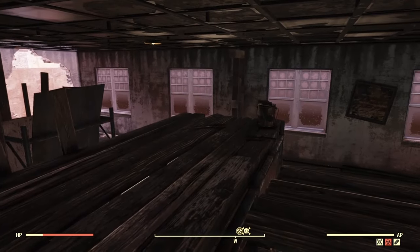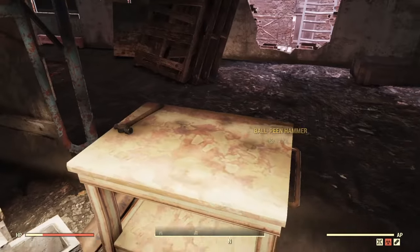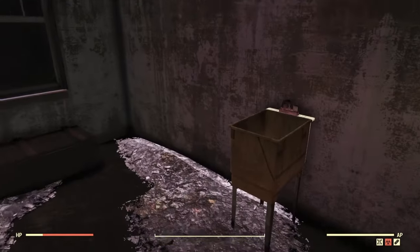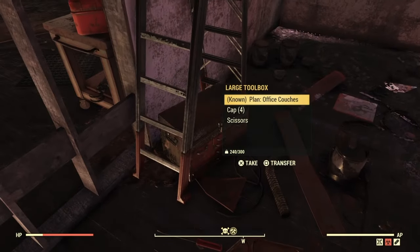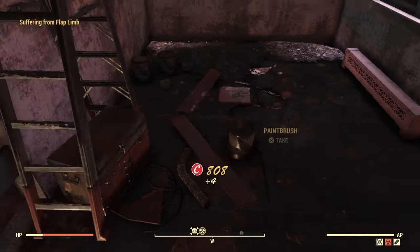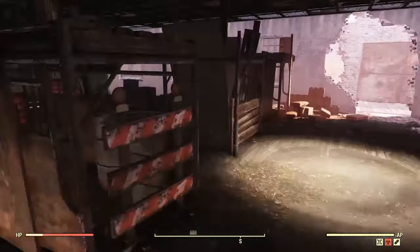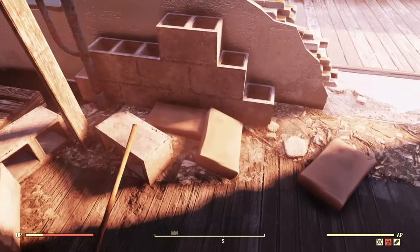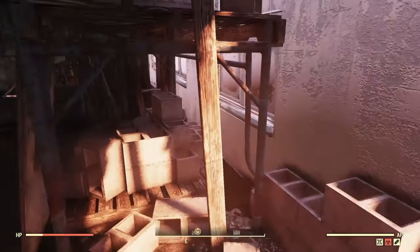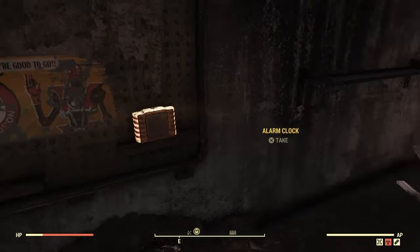Drop down into here and you'll also find many bags of cement, lots of other trinkets and junk items. Look around — it's all over the place. There are tons of toolboxes, caps with plans, and more junk items. There will be about five more bags of cement over here, so this is also great if you need concrete. Just collect everything you can.